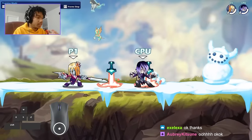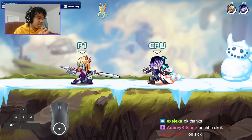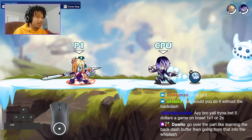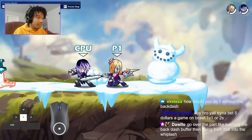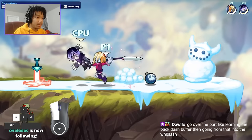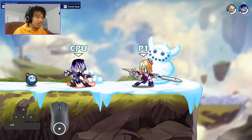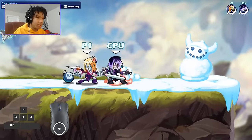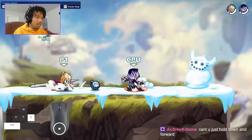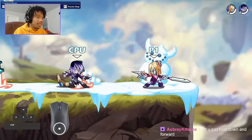When you do the version with the back dash buffer it comes out slower — it feels like it takes longer to happen. Without the back dash, what you do is: side light, hold down, press dash, go back to pressing forward — almost like a forward-down-forward input in a traditional fighting game, but really fast. You let go of down, press forward, then press your attack as soon as you let go of down. That version is harder because you might miss-input and go for a dash side light because you attack too early.